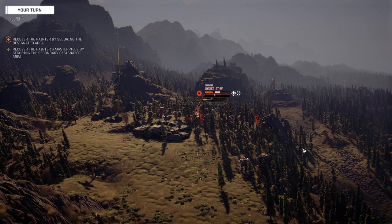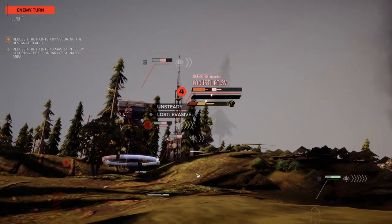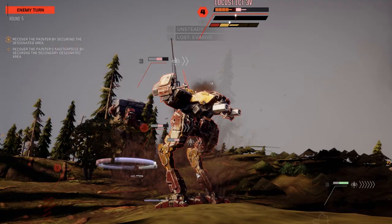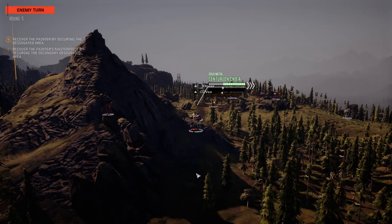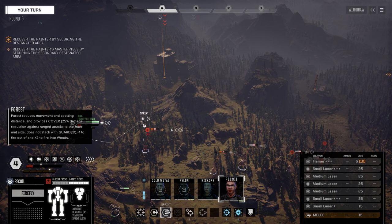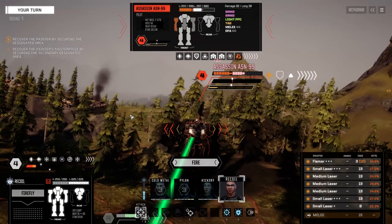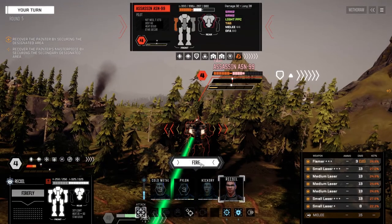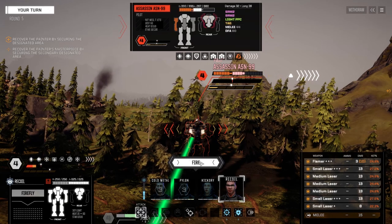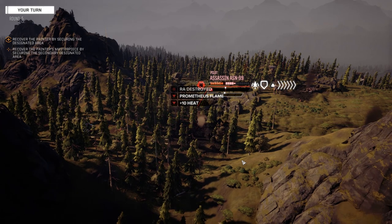Wow, medium laser hit. Some nice damage on him, makes him unstable - forces him to back up. Gives us a chance to attack that Assassin from the back. I love this guy's saying - it's awesome. He's got balls too, he's not afraid to attack this guy from behind. Go for it, man. This guy's got almost no armor but let's hope we hit. Okay, two hits, three hits. Prometheus Flame.